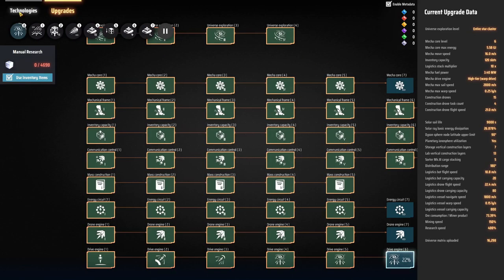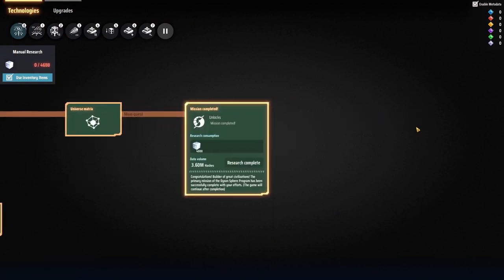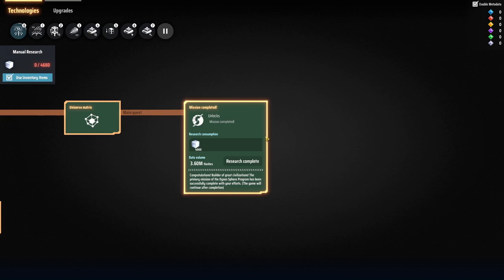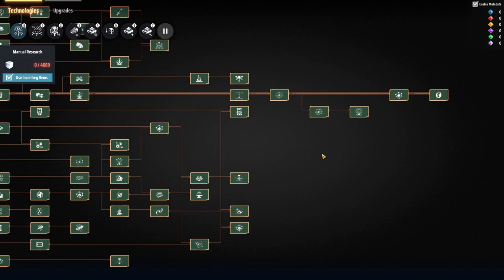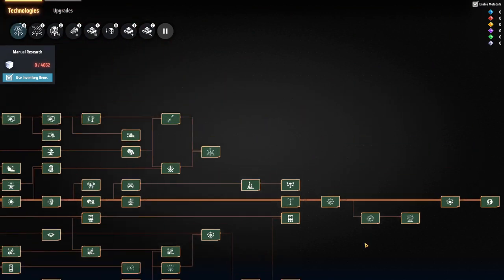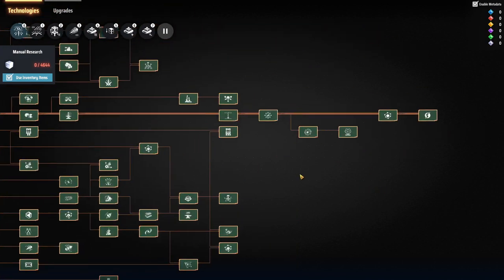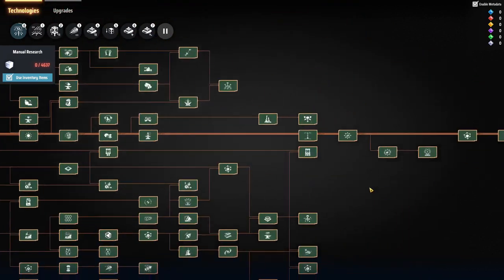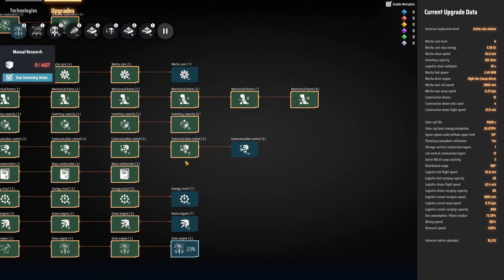When I say technically finished the game, I mean I came in and did the end game science research - the mission complete - which takes 4,000 white science, and then a box popped up saying congratulations you have done it. Since then I thought okay, that's technically finished the game, but my end goal is to have done all of the research, excluding any infinite researches, and to have finished building a Dyson Sphere.